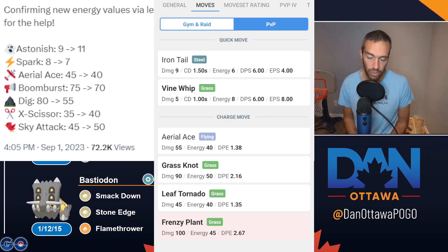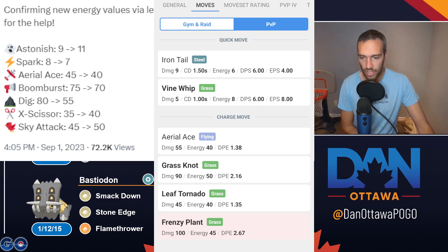Today we're looking at Superior with Aerial Ace, but we are just looking at Aerial Ace in general. This relates to Mantine and Mandibuzz as well. As you can see on the left, Aerial Ace went from 45 energy to 40 energy. It's still 55 damage.